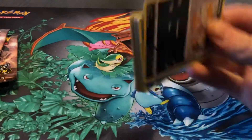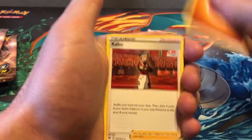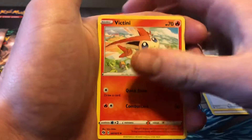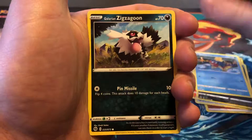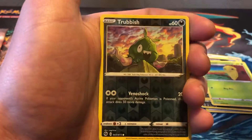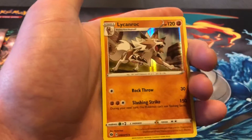Look at the code card. We got Fighting Energy, Kabu, Suspicious Food Tin, Victini, Scraggy, Carvana, Galarian Zigzagoon, Kakuna, Roly-Koly. The Reverse is a Trubbish, and the Rare is a Lycanroc Holographic.